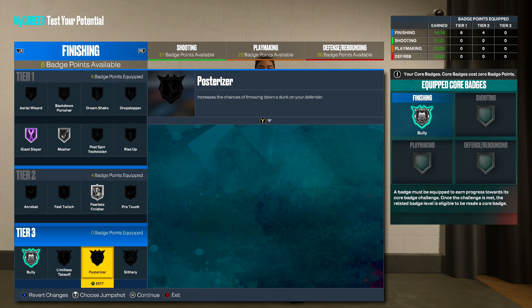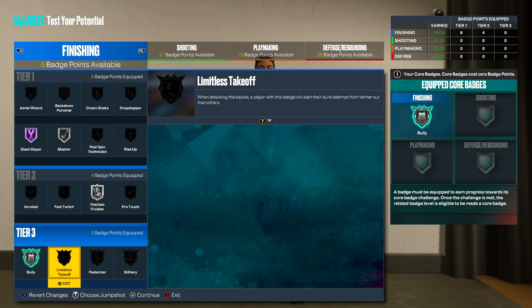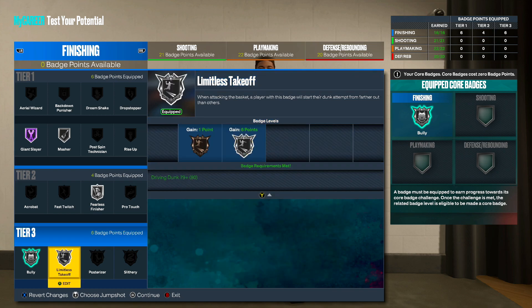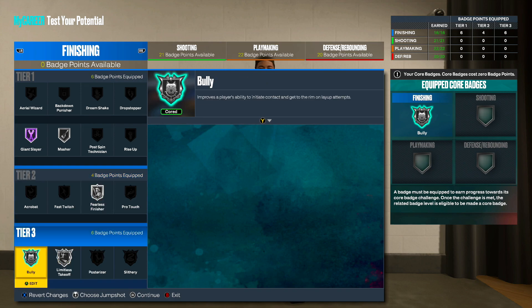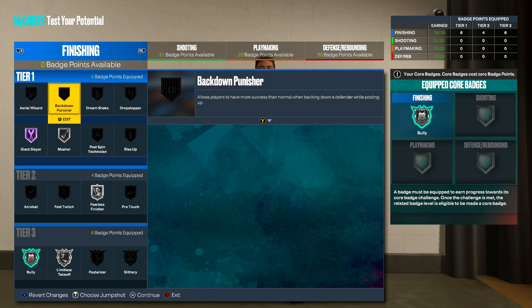I'm not going to do Posterizers because my build doesn't have contacts. Giant Slayer is basically like Slithery almost, so I'm going to choose Limitless Takeoff instead. Whenever I use my Limitless Takeoff with my off-one dunk package — I'm literally going to be able to take off from the free throw line on the most unblockable dunk in the game. The badge layout for finishing: Giant Slayer on Hall of Fame, Smasher on Silver, Fearless Finisher on Silver, Foley on Silver, and Limitless Takeoff on Silver.